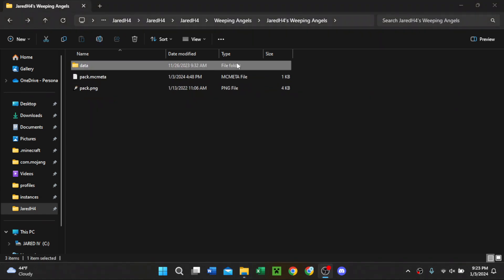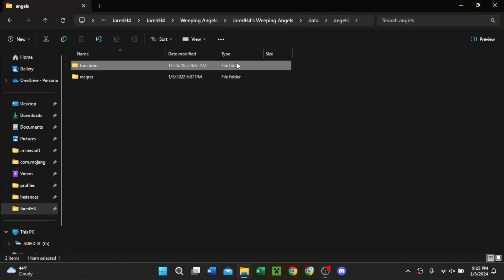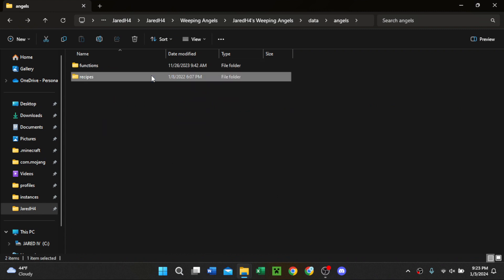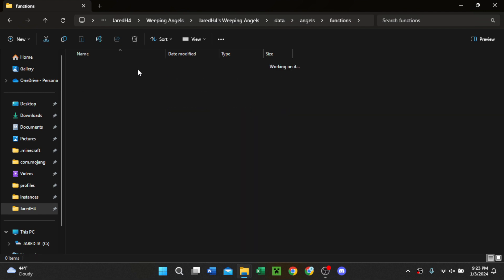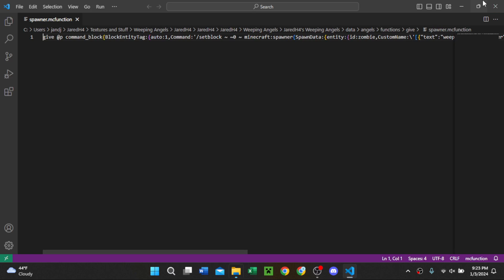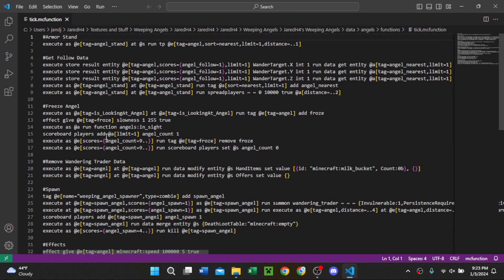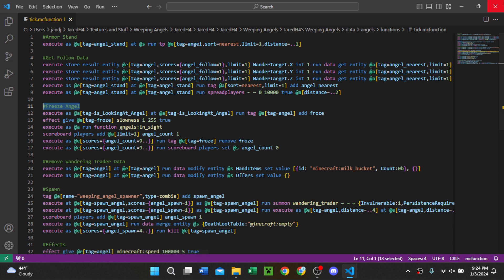We are back with the new and mostly improved version. You can see I cleaned everything up. There's a recipes folder here — I don't know why that's here. But all the gif commands are from this folder. Tick. This I really cleaned up — look how nice that is. Armistice, get full data, freeze angel — all this data that tells you exactly what it does, instead of just saying it's the main function.